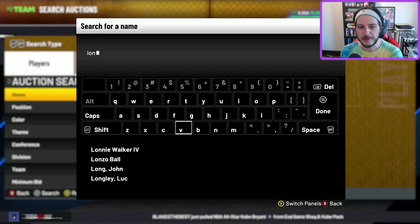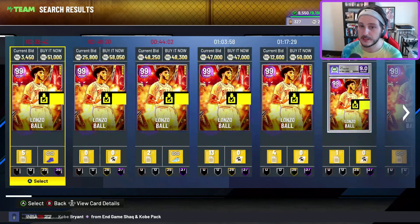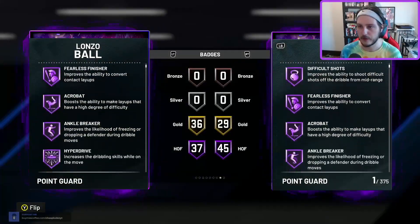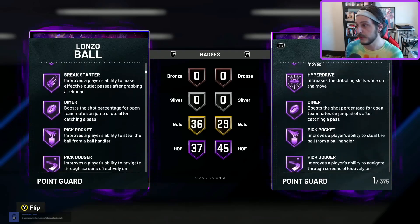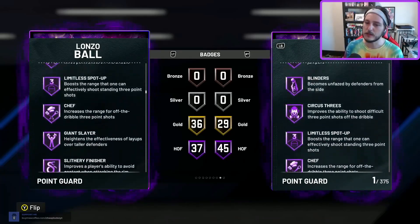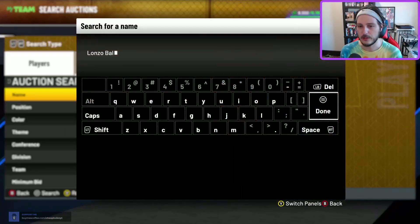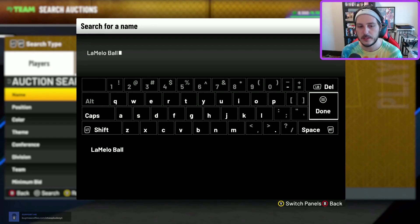Let's start off with a couple of brothers — Lonzo Ball, and spoiler alert the next honorable mention is LaMelo Ball. I wish it was LiAngelo, unfortunately it's not. Lonzo Ball is very good, he's one of the better point guards you can buy for under 100k. I'd also put Jaden Ivy right here — he didn't have enough honorable mention spaces but he's incredibly good. Jaden Ivy is more of your three-point hunting point guard, while Lonzo is more of your traditional point guard who can rim run.